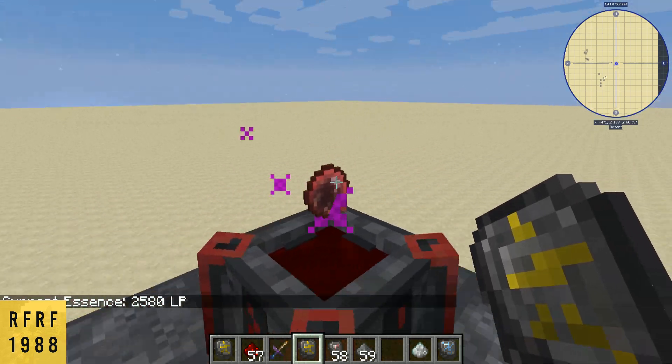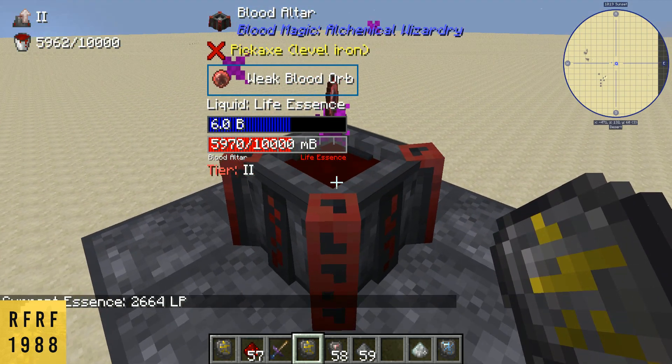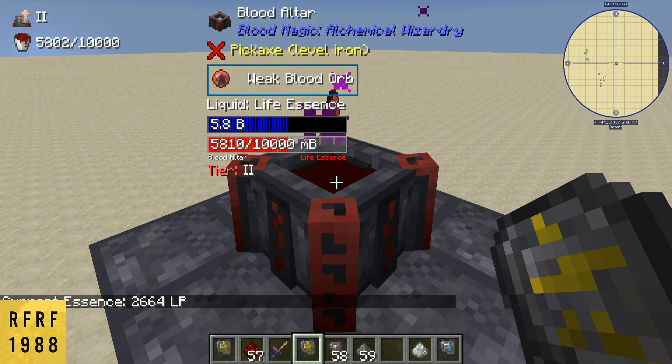If you right-click here, you can actively see the life points raising up. This is your life points network — it's not part of the life essence that you have in your altar. That's why they call it 'life points' — basically, life points and life essence are two separate things.